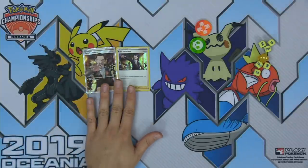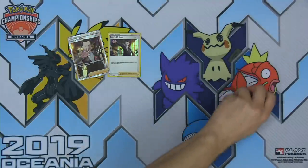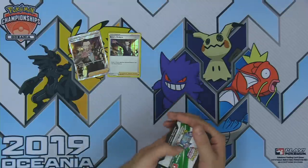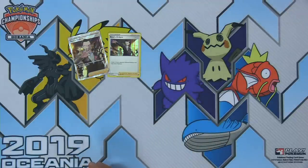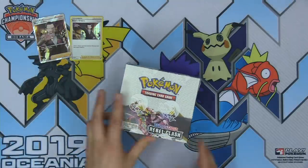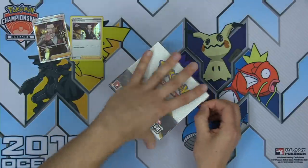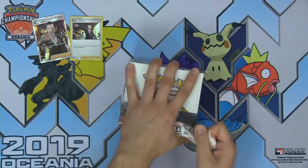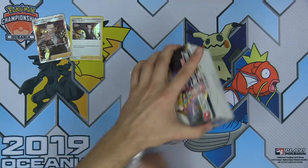Our two pulls from that Elite Trainer Box — absolutely fantastic — two Boss's Orders, could not be happier. If you're just joining on Twitch, make sure to type 'Tricky' into the chat, and maybe you could open a Boss's Orders of your own in the code cards we're giving away. Moving on to the Booster Box — 36 glorious packs of Rebel Clash. We're giving away codes from this as well, type 'Tricky' in the chat for your chance to enter.